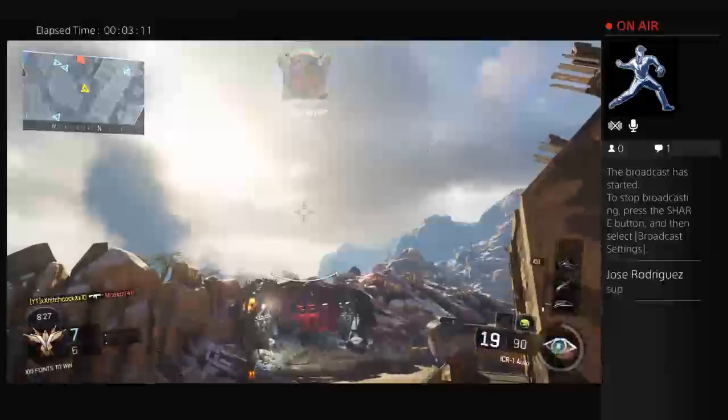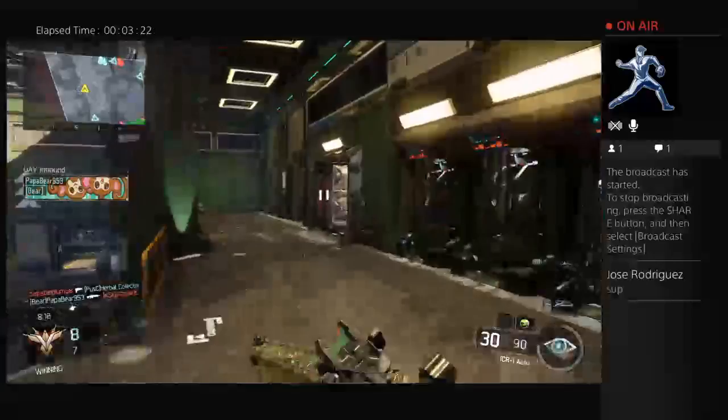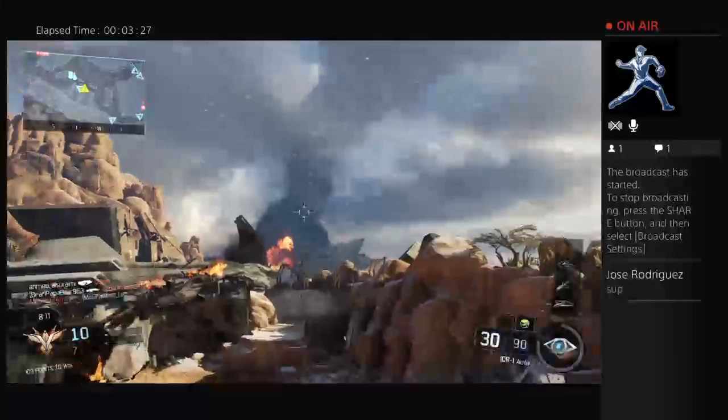I just need the Reject and the Active Camo, so that won't be too hard. I know the Reject is kind of hard, though. I can already tell that the last gun I'm going to need to get Golden for Dark Matter is going to be the Gorgon, because I cannot stand that gun — let alone trying to get 100 headshots with it.